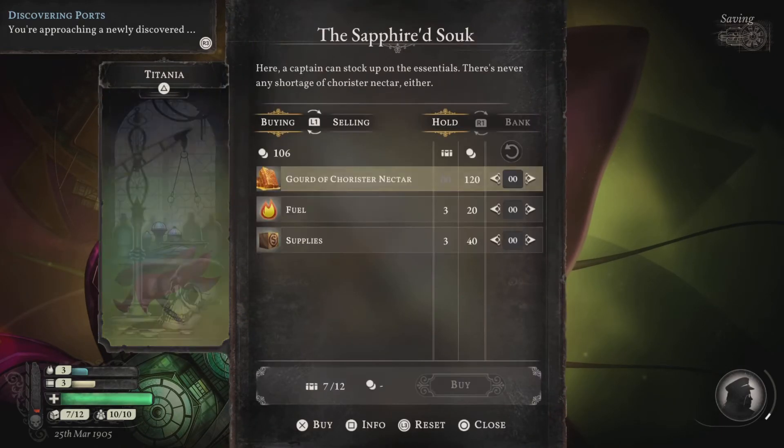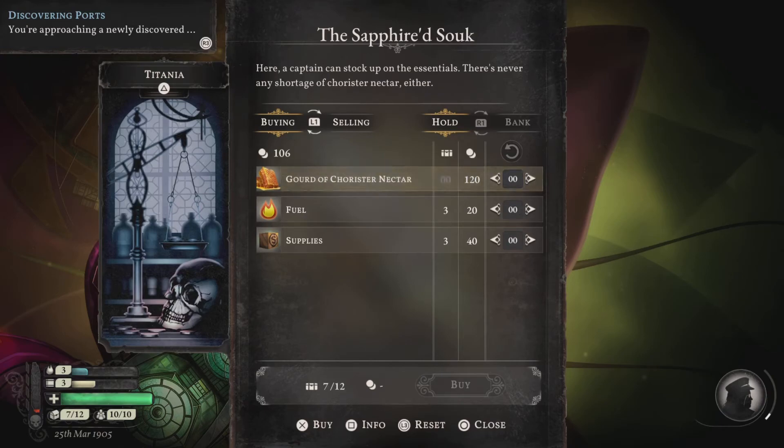Let's see. Sapphire Souk. Here a captain can stock up on the essentials — there's never any shortage of Chorister nectar. I don't know if it's Chorister or not. We're gonna get one more fuel and one more supply.